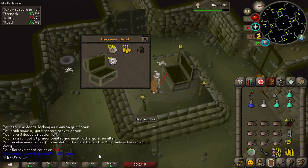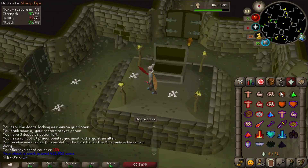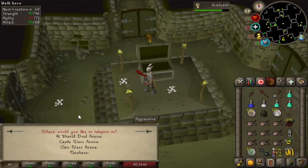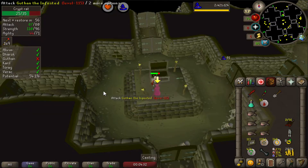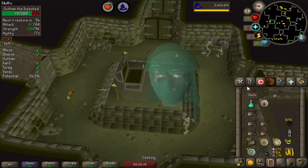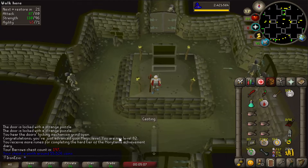We got the Dharok's helm on chest 184. It's so exciting when you get a drop, and this is also a unique one. We're getting a lot of drops from Barrows lately. And there we go — finally got 82 magic! It's only three more chests to go, and then I'll have 200 total.